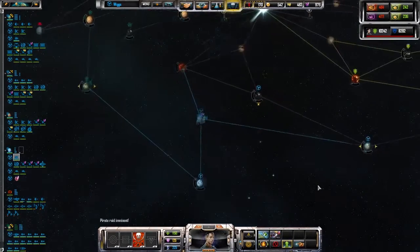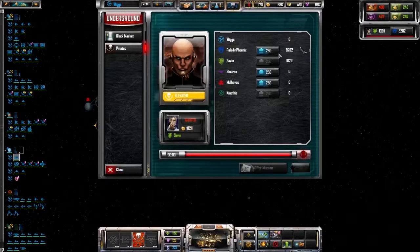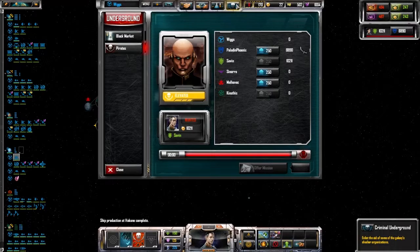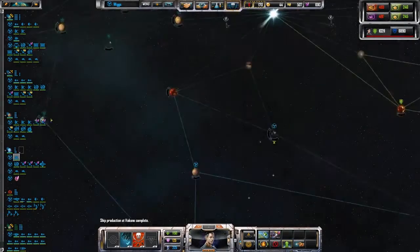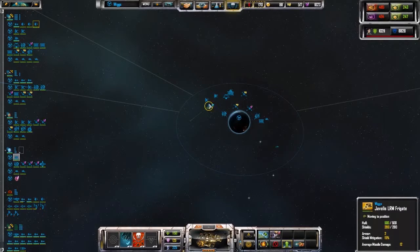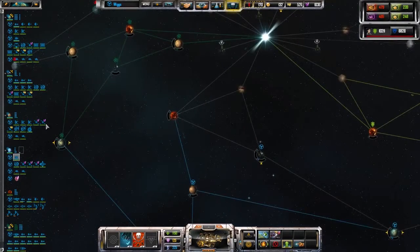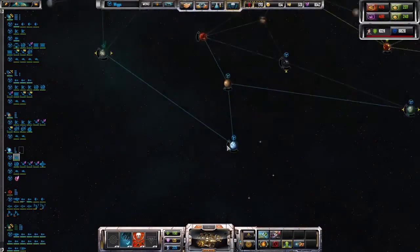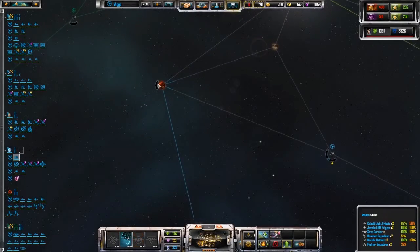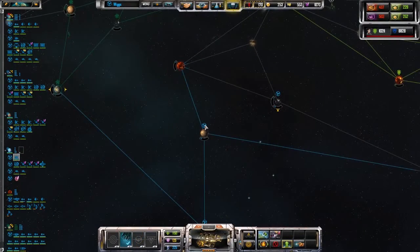Oh shit — now they're going after me. Pirates! I'm out of money. It doesn't matter — pirates are good exp for your ships and your capital. Let it happen. The question is just where is it going to be — I think I know where.